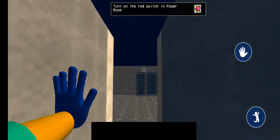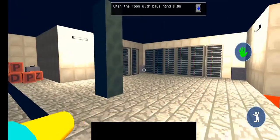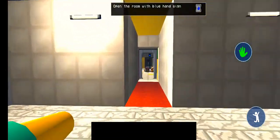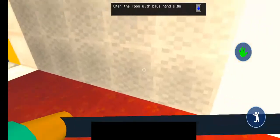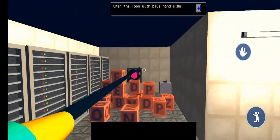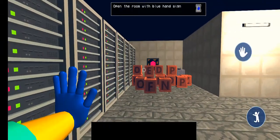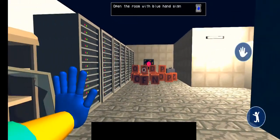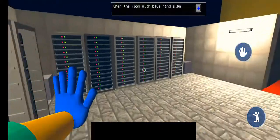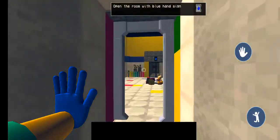Turn on the red switch in the power room. Okay. Damn. Open the room — oh, what? Is Huggy Wuggy gone? Open the room with the — yeah, the blue hand sign.